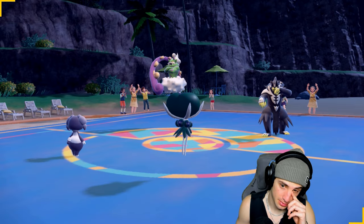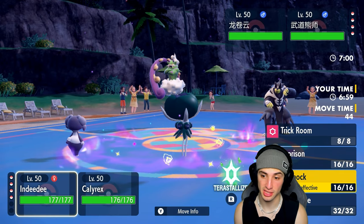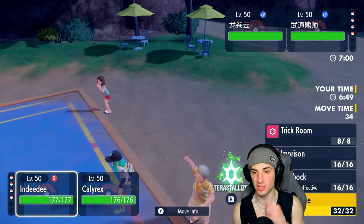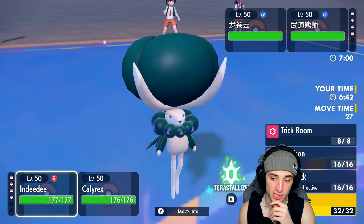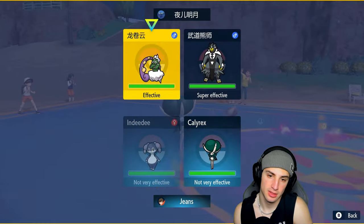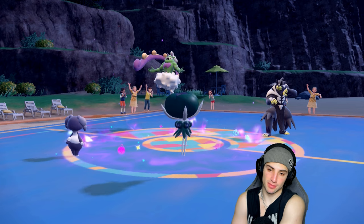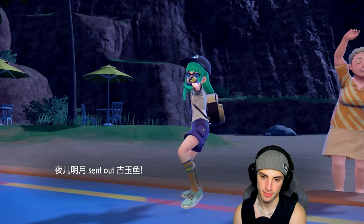Expanding Force is in our best interest. I could go for Follow Me if I want, but I'm going to Terastallize and go for Expanding Force. I doubt they're going for Surging Strikes into the Calyrex slot — I'm just looking to do some damage. They end up withdrawing, and I think Chi-Yu is going to fly out here.